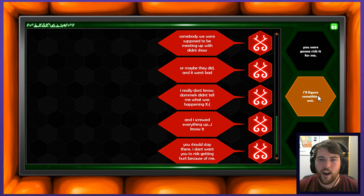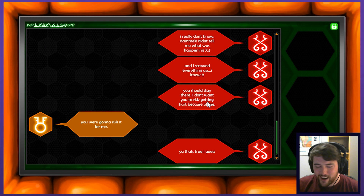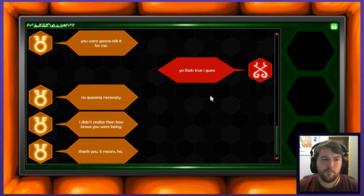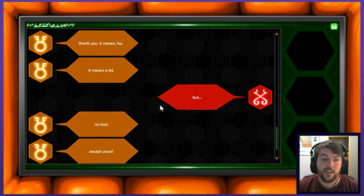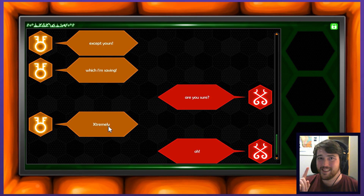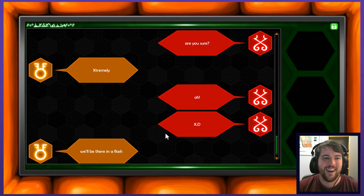You should stay there — I don't want you to risk getting hurt because of me. You were gonna risk it for me. I'll figure something out. I'll be fine. Yeah, that's true. Yeah, get over here. Come help me then. I need saving. I didn't realize how brave you were being. Thanks. It means a lot. But no buts except yours, which I'm saving. Does that translate? These aliens still have butts? Are you sure? Extremely. Is that — you're not like appropriating it? It's cool now? You guys are like friends now?